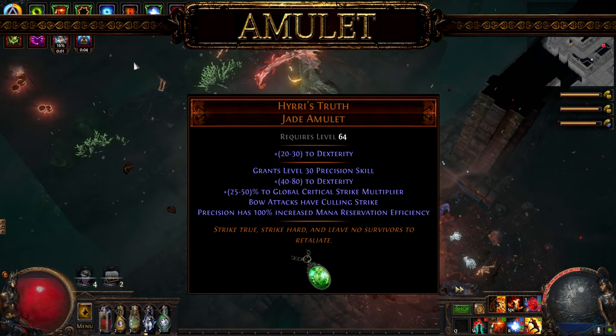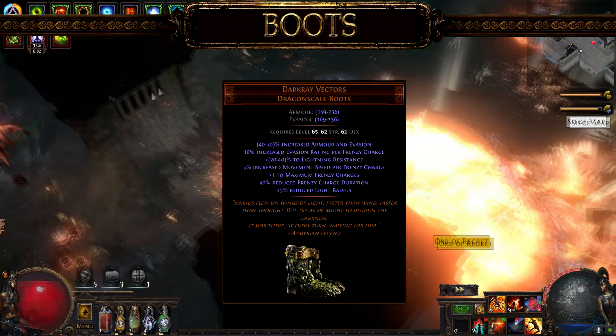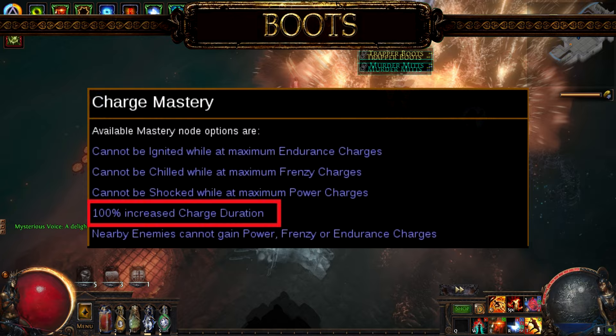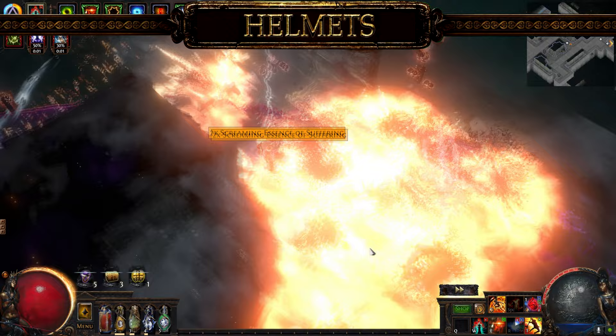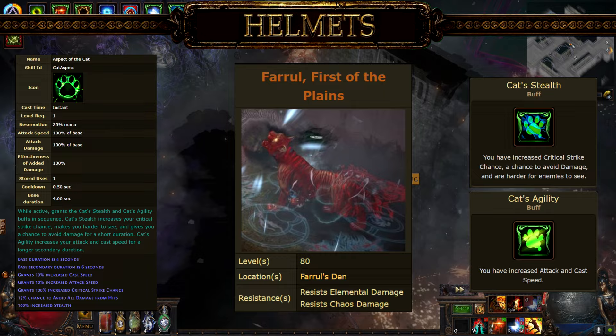Our next important piece is the High Reef Truth, which comes with level 30 Precision, taking care of all accuracy problems in our gear setup. Make sure to anoint Frenetic, as this adds an additional frenzy charge. Darkrai's Vector is the best choice for boots, as it provides another frenzy charge at the cost of reduced duration. If you're losing all your frenzy charges even while stationary, grab the charge mastery for increased duration instead of damage. The +1 corruption is optional, but if you get it, your level 3 Enlightened upgrades to level 4. There are several good lab enchant choices that all improve the build's damage. Your helmet should contain the Aspect of the Cat affix modifier, which you can craft using the Bestiary beast Farrell, First of the Plains. Every other modifier is flexible to suit your budget.